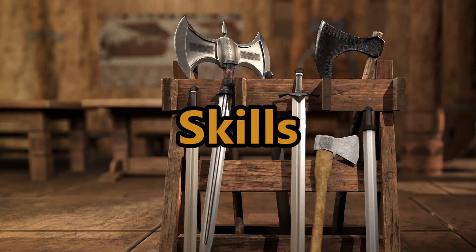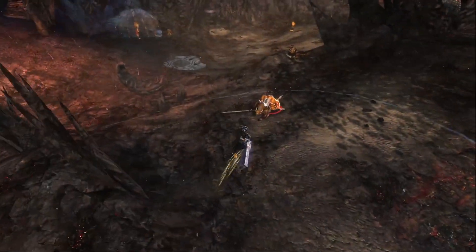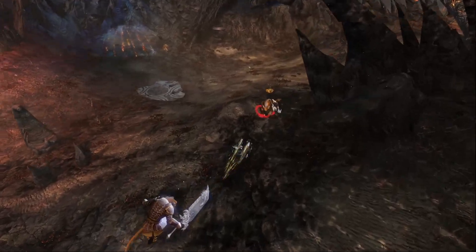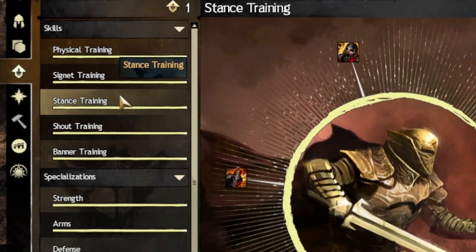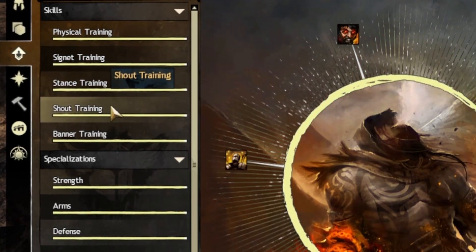Let's talk about skills. Being a martial and skilled fighter, the Warrior has five skill categories that they can employ: Banners, Shouts, Physical, Signets, and Stances.